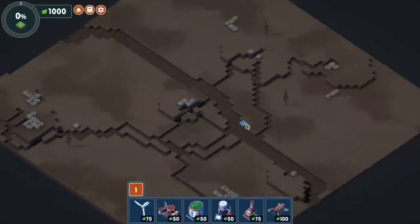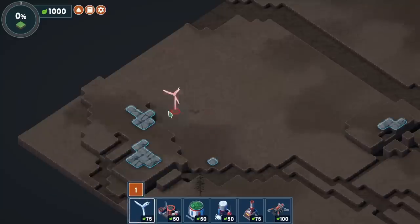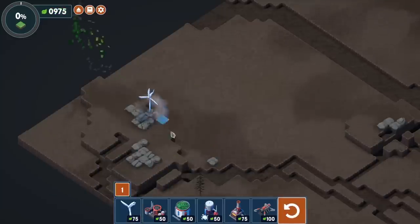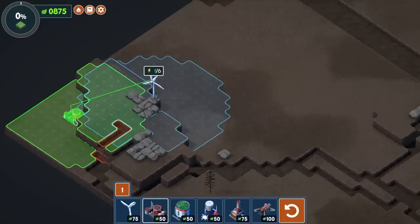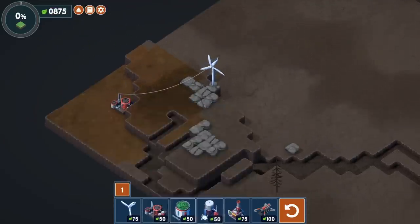Today it's our job to turn this barren wasteland back into the thriving greenery it once was. We can start by going to one corner like this, putting down a wind turbine, so that we can come in with a fertilizer that covers as much of the map as possible with nice fertile soil.